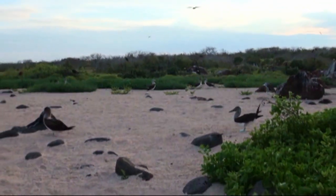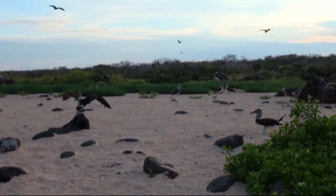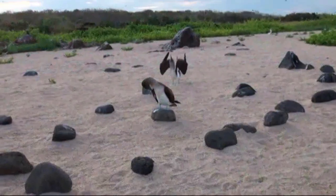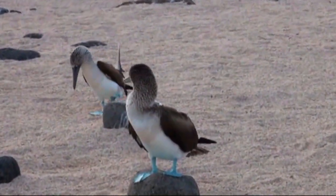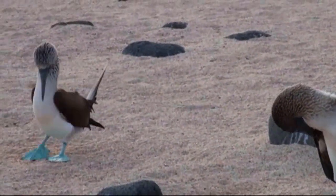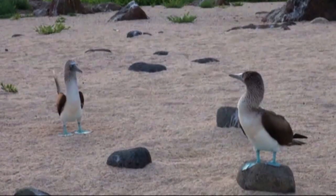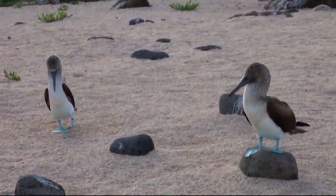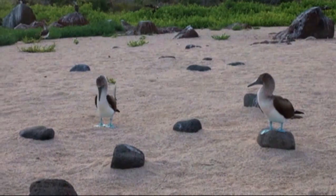The blue-footed boobies make two different kinds of sounds: the male does a whistling sound and the female does a honking sound. Both of them will do a sort of dance that shows off those blue feet, because the blue feet indicate the health of the birds. That's the male's whistle. She honks and he spreads his wings and takes a pose called sky pointing. She's standing on that rock to make her blue feet more obvious, and he's strutting his blue feet so she can't possibly miss it — this basically says, I'm the bird for you.